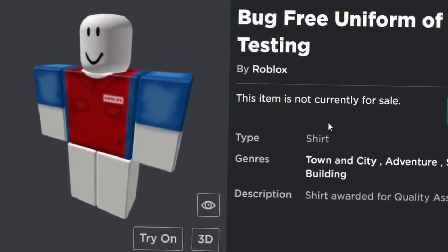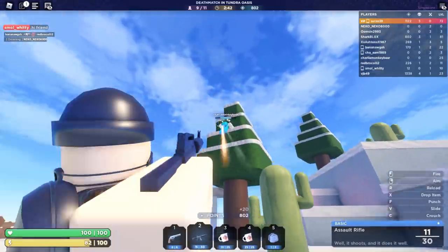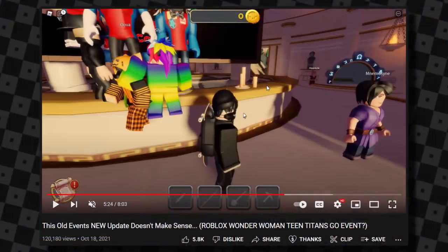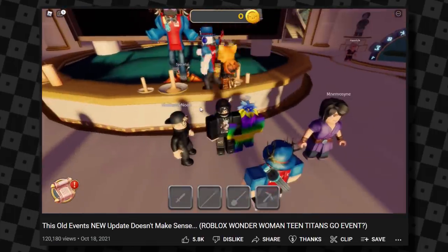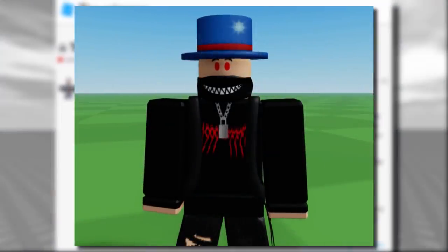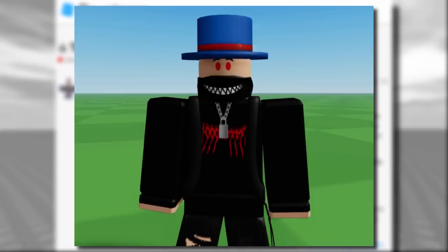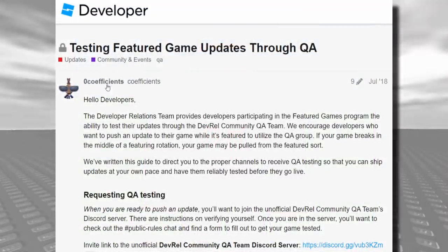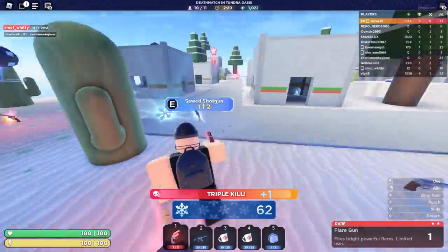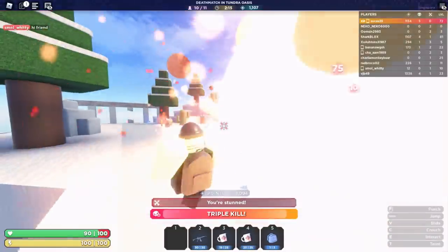That top hat also comes with a shirt called Bug Free Uniform of Testing. If you watch most of my videos, you might remember a while ago in an event video where a load of those QA tester guys actually joined me — you can see them in the game with their top hats doing a sparkle effect. This top hat has the same effect as the previous one. If you're interested in becoming a Roblox QA tester, I'll leave a link to the developer forum post in this video's description. You can also join their Discord server, though I think that's the unofficial one. Personally, I wouldn't really recommend it, but if you really like Roblox, then go for it.